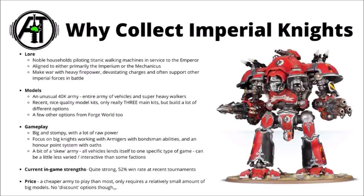In game, with every single model basically being a vehicle or super heavy walker, you do get a lot of raw power from the faction — lots of firepower and plenty of combat, plus they're basically a skewed list by nature. If your opponent doesn't have enough anti-tank firepower, they're going to be very hard to bring down. In game, they generally tend to focus on having a few big knights supported by some good Armigers, which get insanely good when you put some Bondsman abilities on them, and most Imperial Knights lists tend to be at least somewhat balanced between the two for that reason.